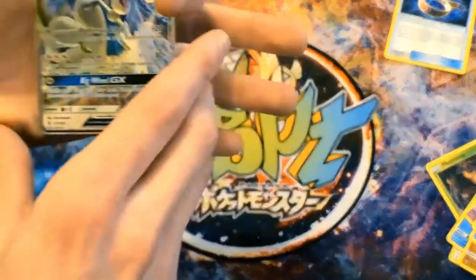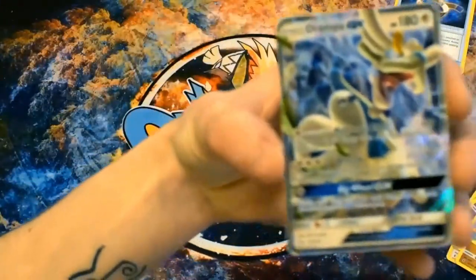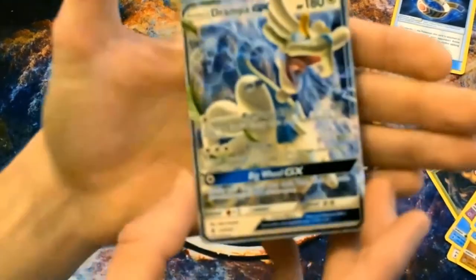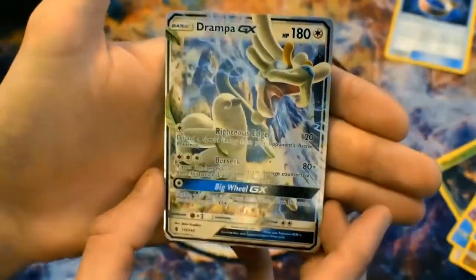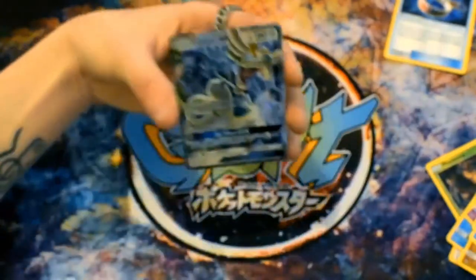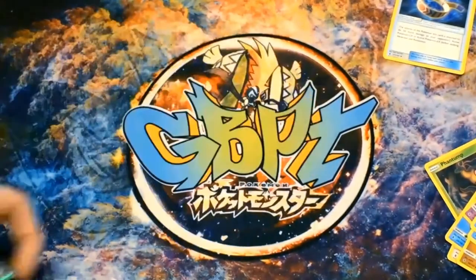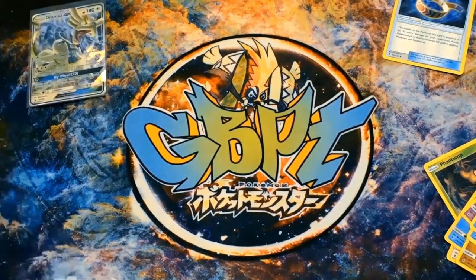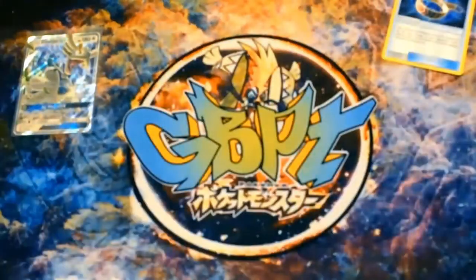Don't you just love it? First pack magic from the first box! I think this is a good sign for the rest of the case, guys. So Drampa GX is a basic with 180 HP. With Big Wheel GX - draw 10 cards - it's not too bad. I can see some pretty ridiculous plays being made with that.